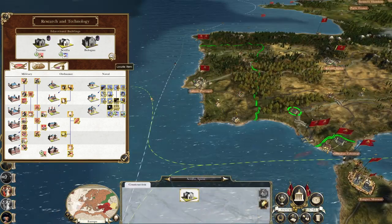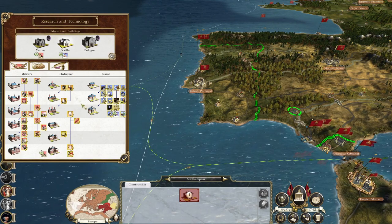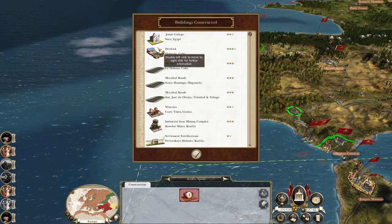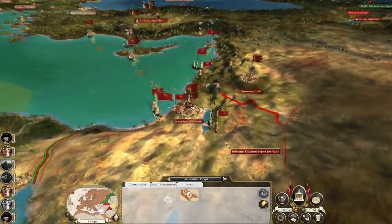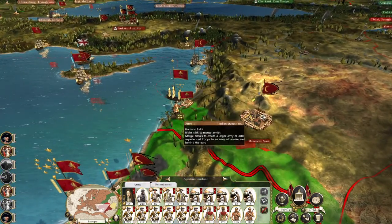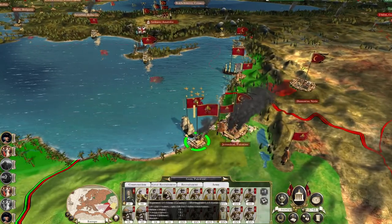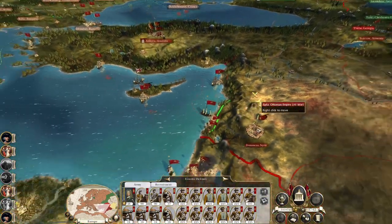Bologna get on with top gallants. Jesuit college in Suez — the push against the Ottomans is on. You can put Damascus under siege. This isn't our naval hospital so we can't repair it, but you're going to push up the coast and raid the trade route.